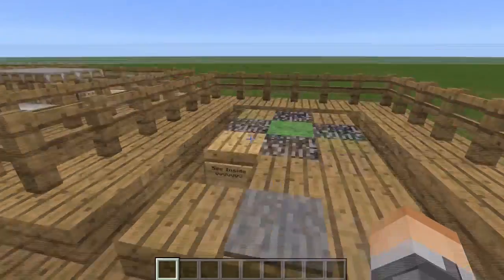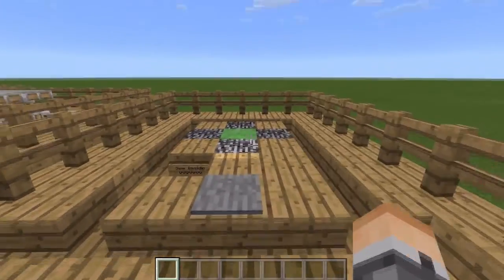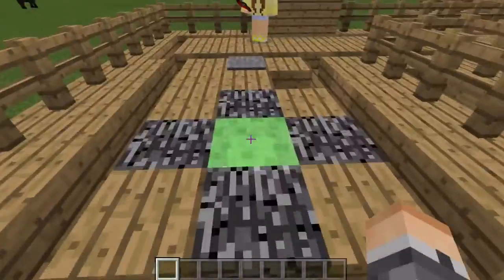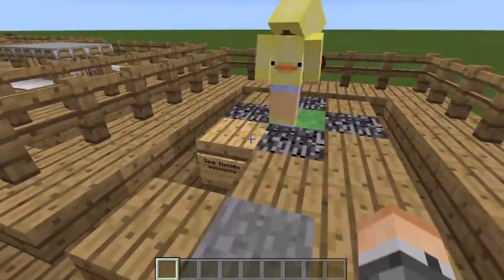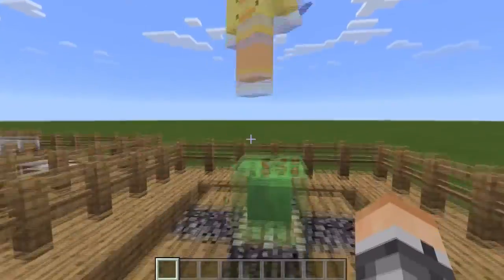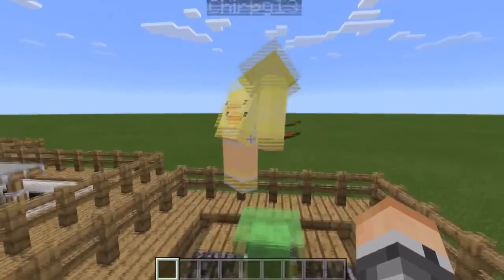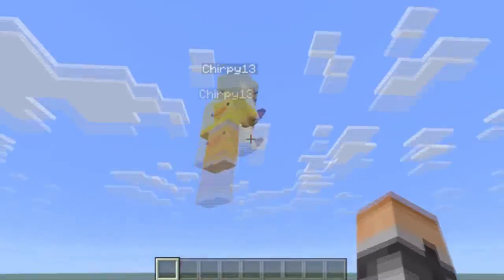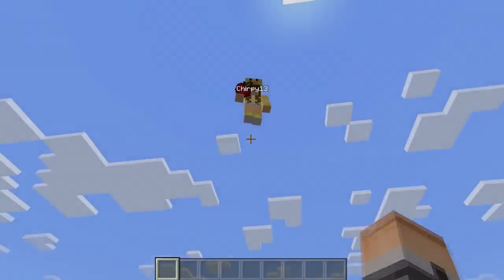This one is just a simple trampoline. Tribby 13, what you do is run across here and it shoots you up. One person can go on there, another person jumps, and you can make your friends go really high up.